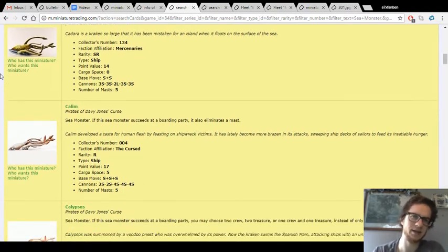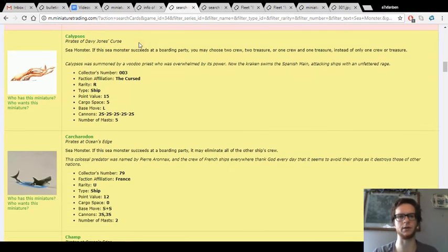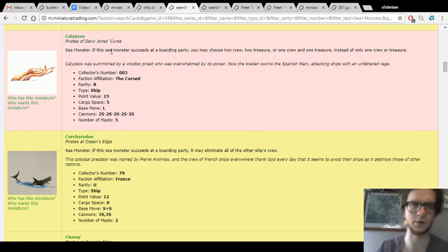There's a mercenary squid but it's not particularly great. Kalim, like I talked about, has really great speed — SSS — which makes it one of the better sea monsters. It also has some cargo if you're trying to steal gold, and if it succeeds at a boarding party it also eliminates a mast. Kalypsos is a really good one to use here because it only has L speed, but if you're using at least one L booster you can double or triple that. It's got a good boarding ability and good cannons, so if you get up on that ship and have some tentacles left on the next turn, you can really use Kalypsos to great advantage.